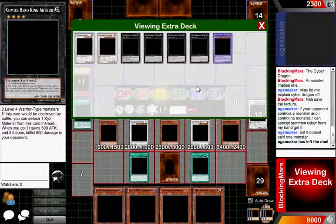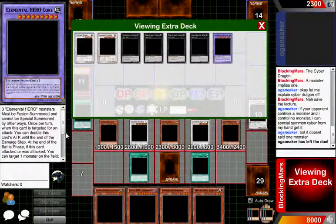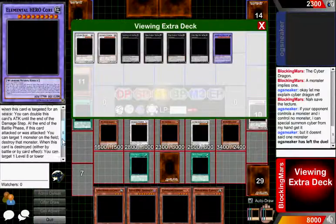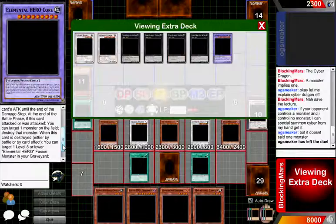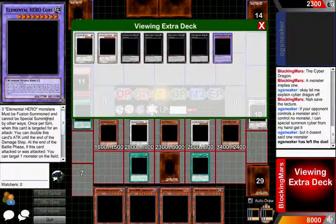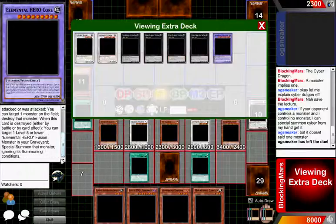I used this last time. And then I have this fusion card in here just because I thought it was really cool. When this card is destroyed by battle or by card effect, you can target one level eight or higher fusion monster in your graveyard and special summon that monster ignoring its summoning conditions. You could not do this on one that says 'cannot be special summoned by other ways' — if it says that, then this last part does not apply.